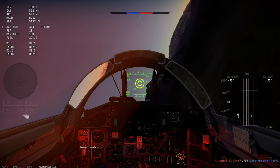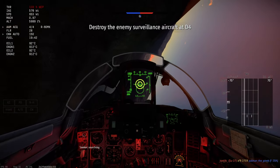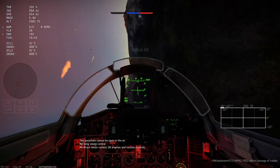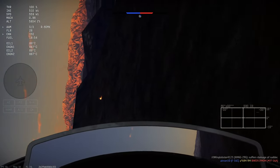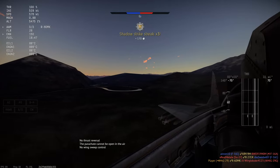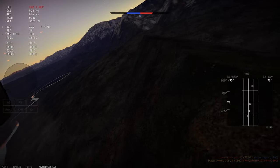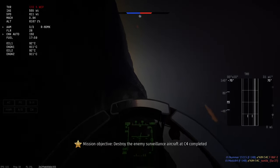Your staying power in this plane is really governed by the amount of flares you carry rather than your ordnance or fuel load. The lack of situational awareness makes it a lot harder to pre-empt tricky situations. The Russian SPO-15 RWR did get an upgrade last patch — it now tells you the signal strength of the target locking you, or in other words how far away it is — which can be quite helpful. However, if the guy is just pinging you and not hard-locking you, it gives you no extra information.